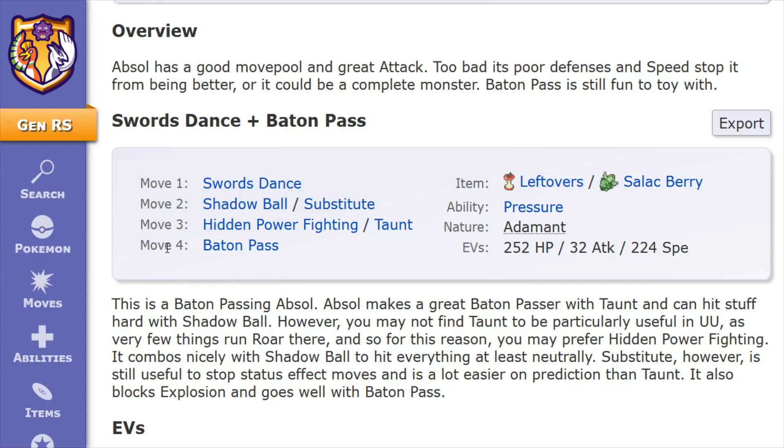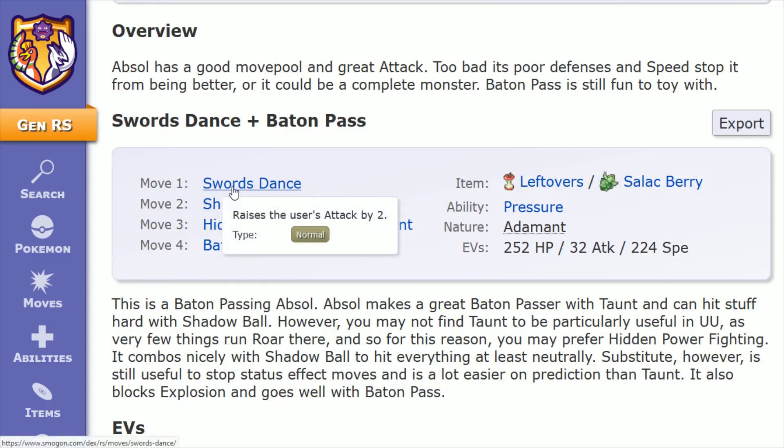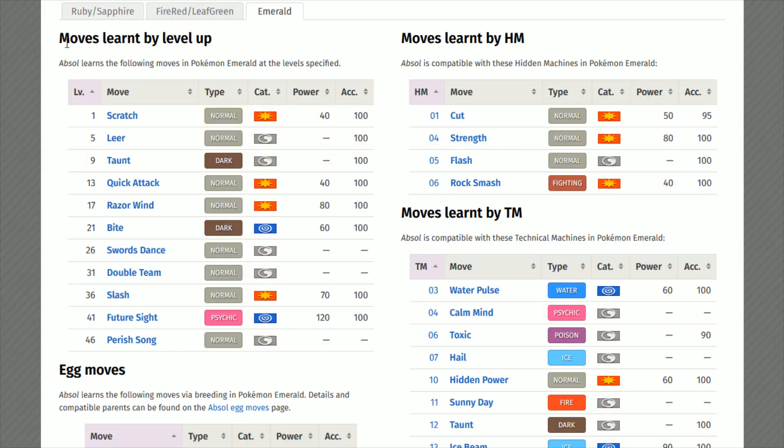I'm also going to give you some additional options of moves that you can possibly utilize on your Absol, especially if you're not looking to strictly go with a Baton Pass type build where you're passing off your stats to another member of your party. Move number one is Swords Dance — an important piece of any puzzle you're building on your Absol. This raises the user's attack by two stages and is learned through leveling up at level 26.